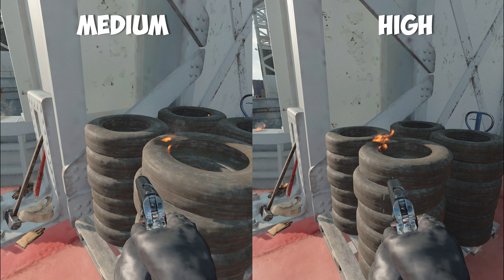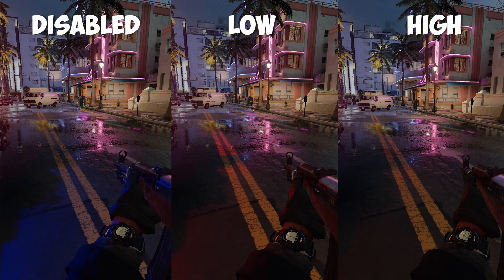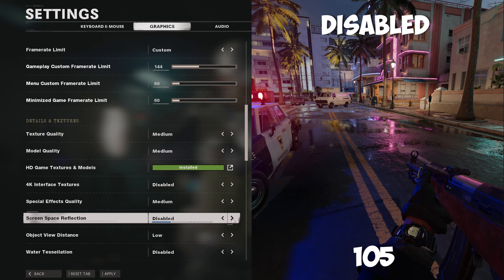Special effects quality kind of depends a lot on what situation is happening. At medium, I was left with 116 frames per second. When I changed this to high, it was negative 1. Therefore, I just left it on medium. With screen space reflections at disabled, I was left with 105 FPS. At low, I got a negative 4 frames. And at high, I got a negative 6 frames. Therefore, I just left it on disabled.